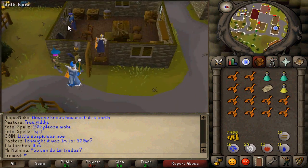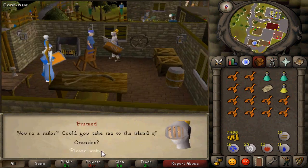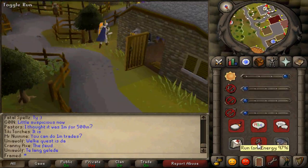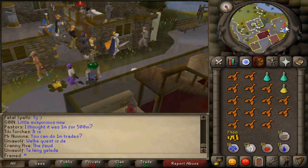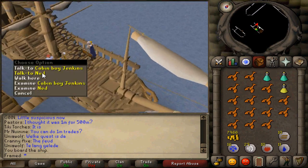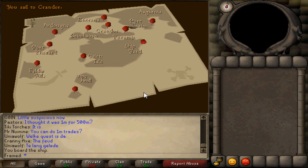Now head over to Ned in Draynor Village and select the first option. After this you are about to go to Crandor, so get ready to fight. Go to the bank and get any extra food you need — I would suggest lobsters or better. If you have 43 prayer, bring three prayer potions.